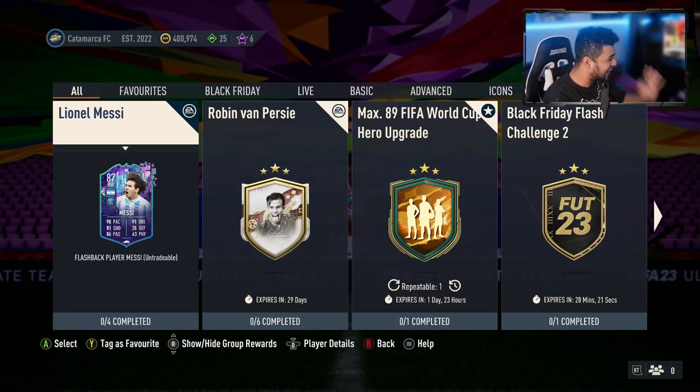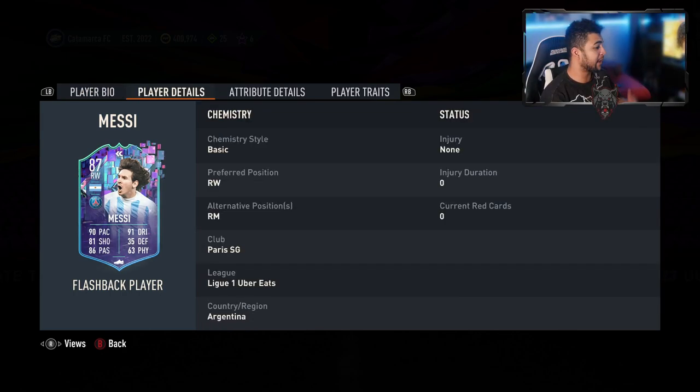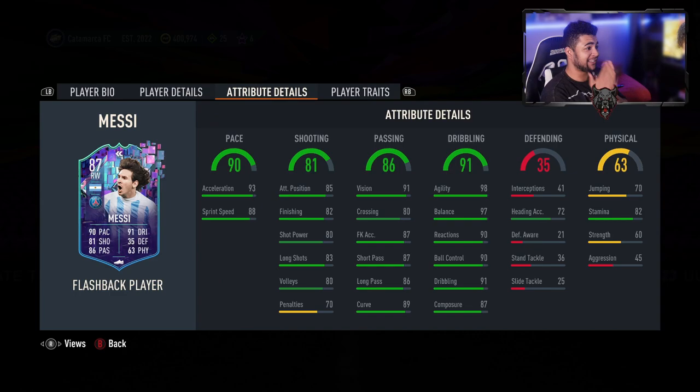Welcome back to the video. As you guys can see, 87-rated Flashback Lionel Andres Messi — four-star four-star, medium-medium work rates, five-foot-seven height. Argentina kit, World Cup Flashback. He's only 87 rated, so he's got 90 pace, 91 dribbling, 81 shooting, 86 passing, 63 defending, 35 physicality. He can also play right mid.